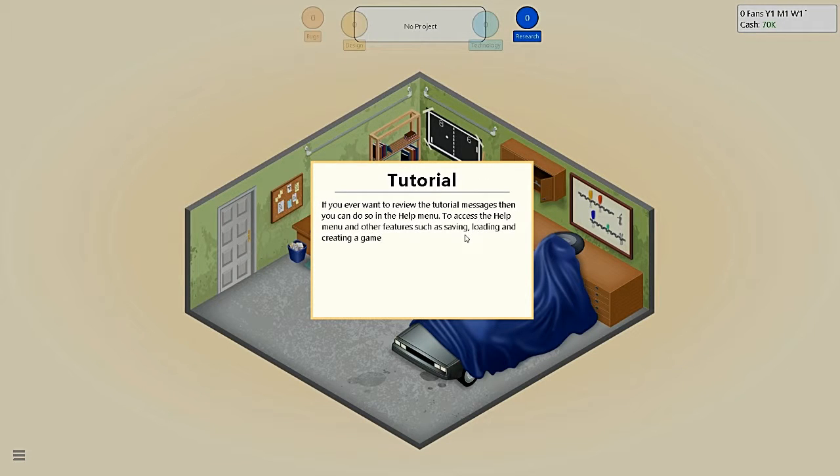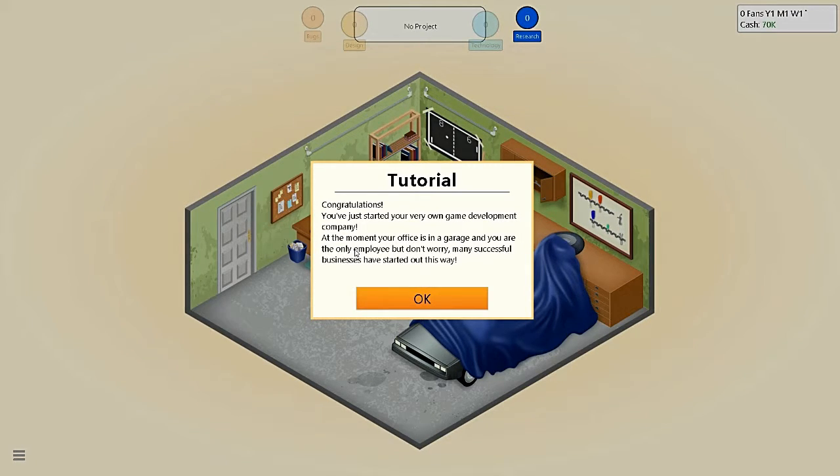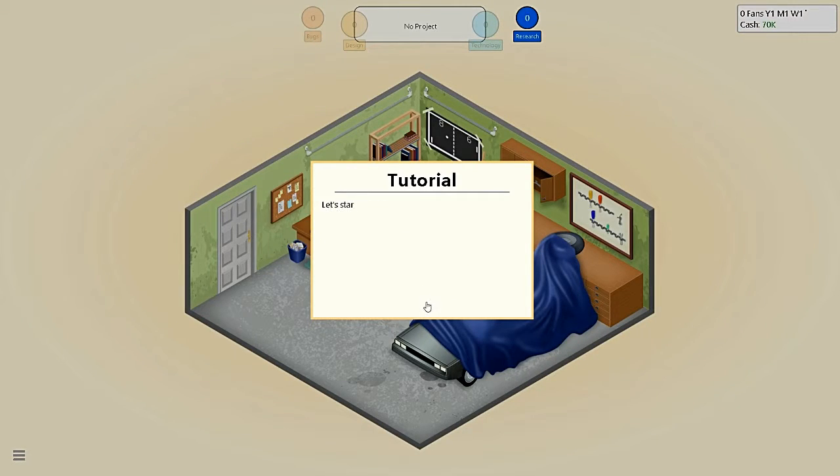If you ever want to review the tutorial messages, you can do so in the help menu. To access the help menu and other features, such as saving, loading, and creating a game, simply press escape to access the main menu. Congratulations, you've just started your very own game development company. At the moment, your office is in a garage — wow, that's wonderful — and you're the only employee, but don't worry, many successful businesses have started. Let's start developing your first game. Close this message and click anywhere on the screen to bring up the action menu.